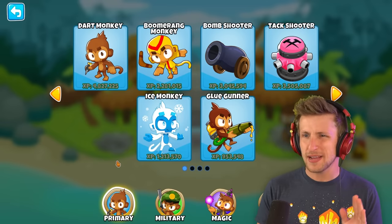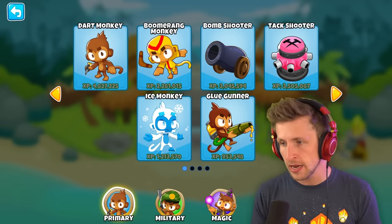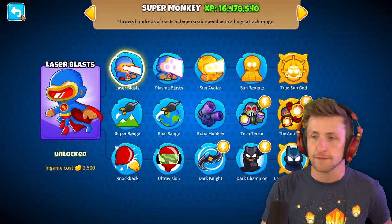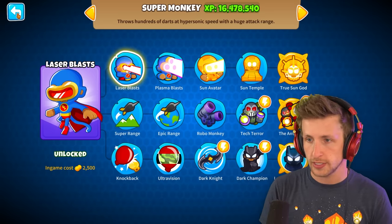So the first thing I need to pick is a base tower to have my upgrades on. I think obviously the strongest 0-0-0 tower is the Super Monkey. The Super Monkey has really good range and just super crazy attack speed. So I think we're going to start with the Super Monkey.